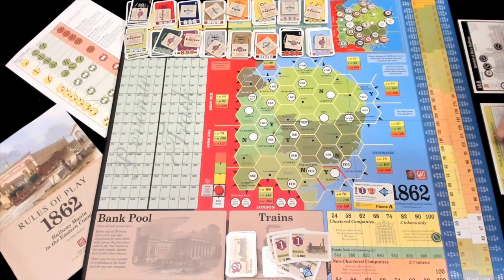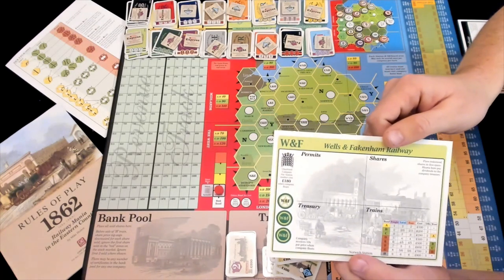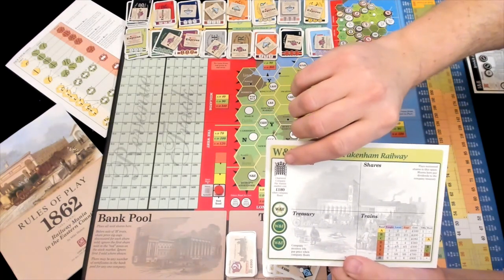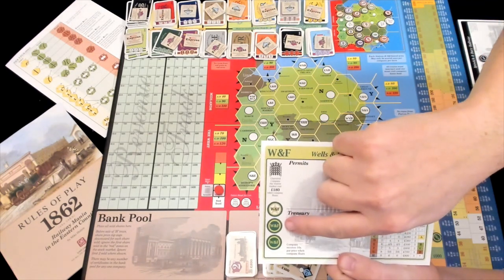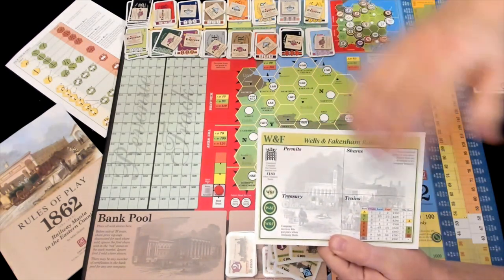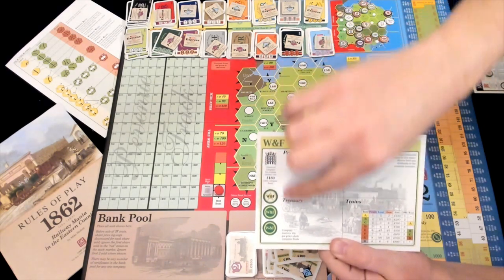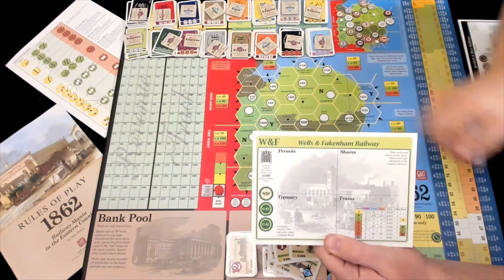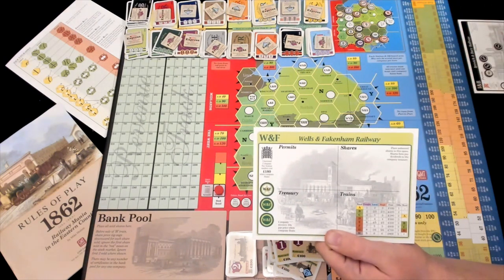The other thing about chartered companies is that on the chartered side — it's got a little gate on it — you get a home station and two more markers. After receiving your initial capital of 10 times your par value, you pay $180 out of the treasury to the bank for your tokens. That includes your home station. Those are all the tokens you get with this setup.